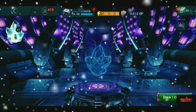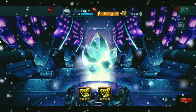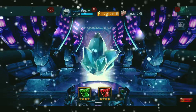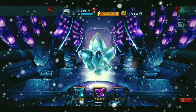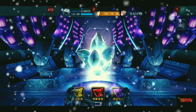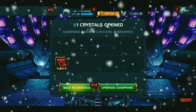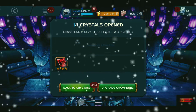Now we're going to open up the four-star awakening gem. I'm looking for Tech or Mutant — Tech I'll use on Stark Spidey, Mutant will be for Iceman. We're going to tap it right here looking for blue or yellow.